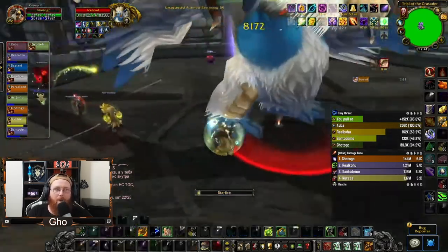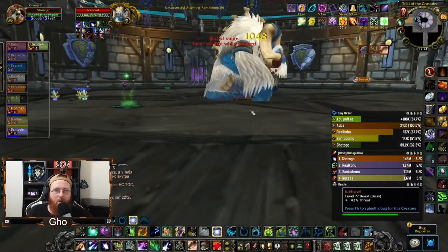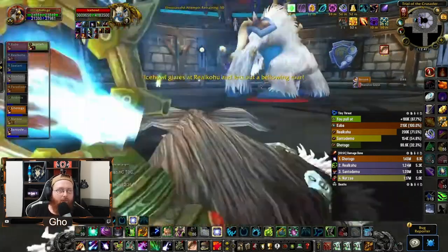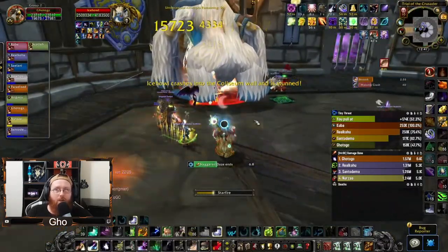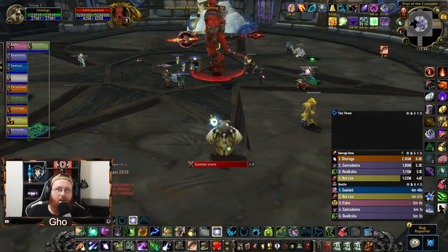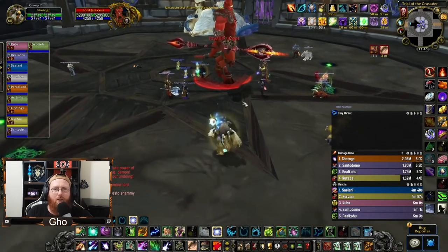I think getting more Starfalls out during the burn phase is better. Just pop it at the start — if you've only got like 15 seconds until the charge and Starfall is coming off cooldown, sure, wait — but more Starfalls is better than trying to maximize one or two of them. And that's it for the first boss. Let's head on to the second boss.